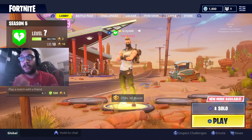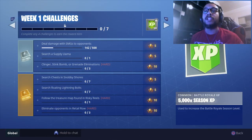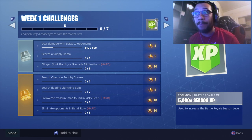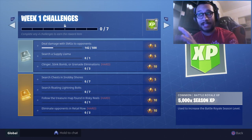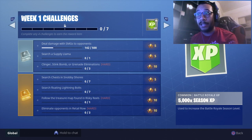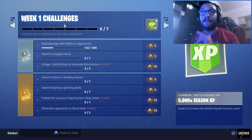Let me show you exactly where to find it. For Season 5 Week 1 challenges, we have: deal damage with SMGs to opponents, search a supply llama, clinger/stink bomb/grenade elimination — it's either or, doesn't have to be all three. Moving on to the Battle Pass challenges: search chests in Snobby Shores, search floating lightning bolts, follow the treasure map found in Risky Reels, and eliminate opponents in Risky Reels.